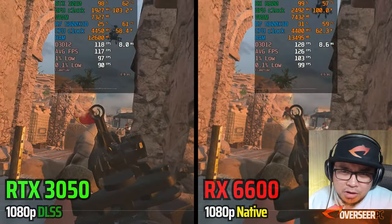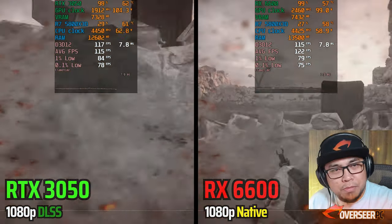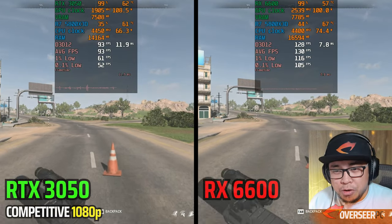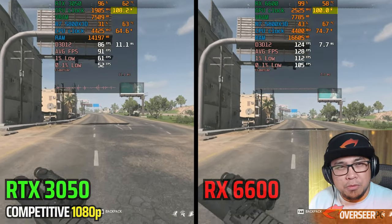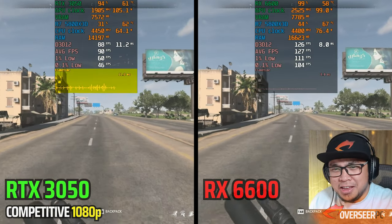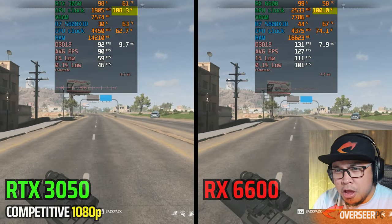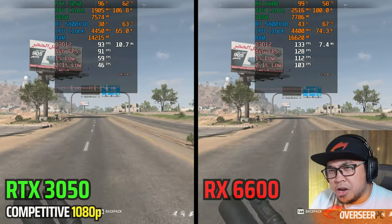The RX 6600 non-XT is leading — look at that one-percent low bounce back in action scenes. Let's try Al Mazrah in real-world Warzone — RTX 3050 versus RX 6600 non-XT on competitive settings. No contest — look at the frame times on the RTX 3050, that's really bad. AMD cards run much smoother here. In terms of efficiency: 108 versus 100 watts, so it's a clear win for the RX 6600.